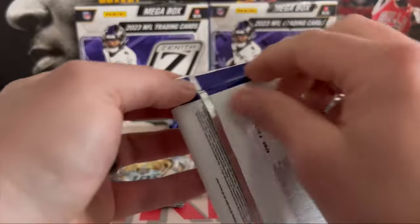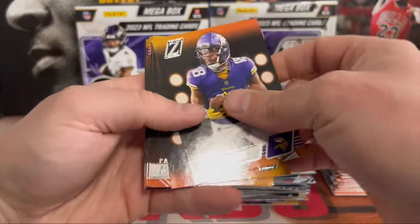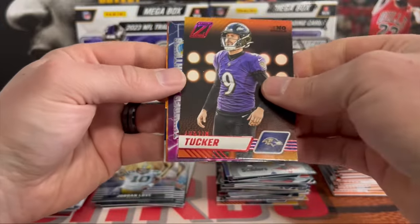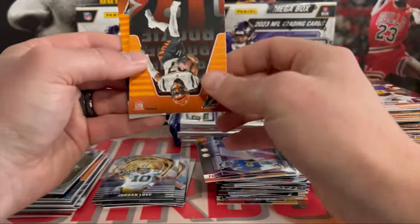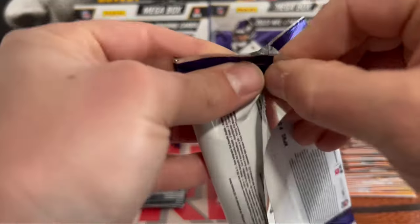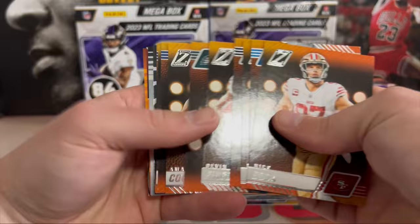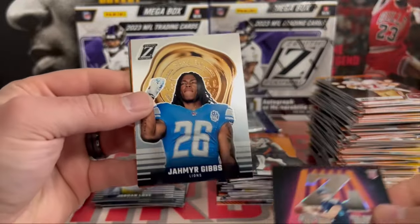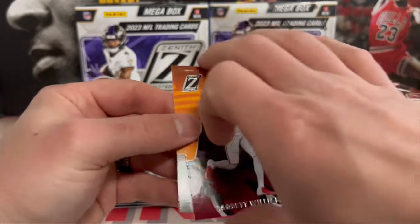I've seen some guys pull autos in them, so maybe we can still get lucky and get the auto out of here. JJ, Derrick Henry. Our No Huddle is Justin Tucker — nothing we're looking for. Cooper Kupp and Aaron Donald on Thunder and Lightning. Zach Charbonnet and Jordan Battle. Halfway through this mega. Another Will Levis on the Z Team. There we go, Jamir Gibbs on Zeal of Appeal. Zeal of Appeal — Garrett Williams and a Darnell Washington on the back.